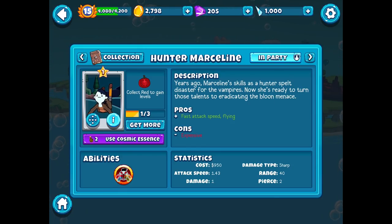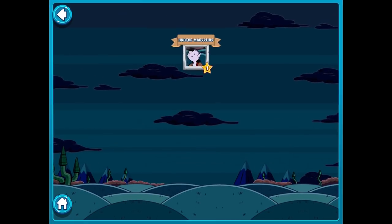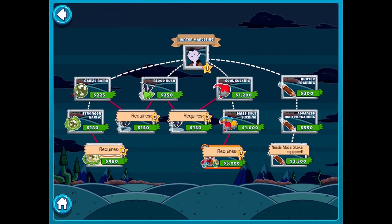She has a 1.43 attack speed, 1 damage, damage type is sharp, range is 40, and pierce is 2. Her ability is to suck the souls from all the balloons on the screen — that sounds pretty impactful. I might want to level her up at least once. We do have two cosmic essences and not really too much of the red tomatoes, which stinks. I thought we would unlock those for purchasing her, but not really. We have some other moves here: we got the Garlic Bomb, which drops a time bomb with a 3-second fuse that poisons the balloons. Blast radius is 15. Very cool.